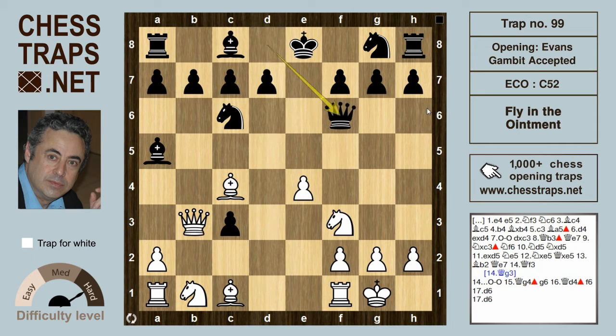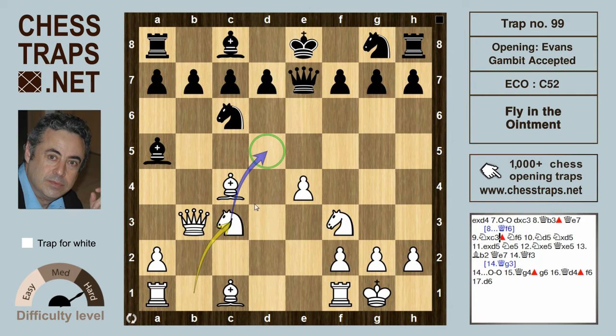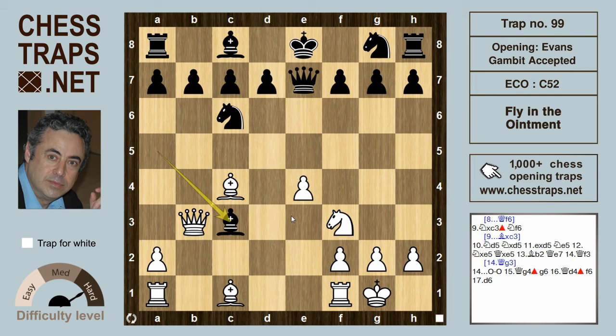The best move objectively for black would be queen f6 to defend, but queen e7 is slightly inaccurate and extremely common. This allows the knight to recapture the pawn on c3, heading for d5. Black goes wrong again here, as bishop takes c3 would be objectively better when knight f6 is played.